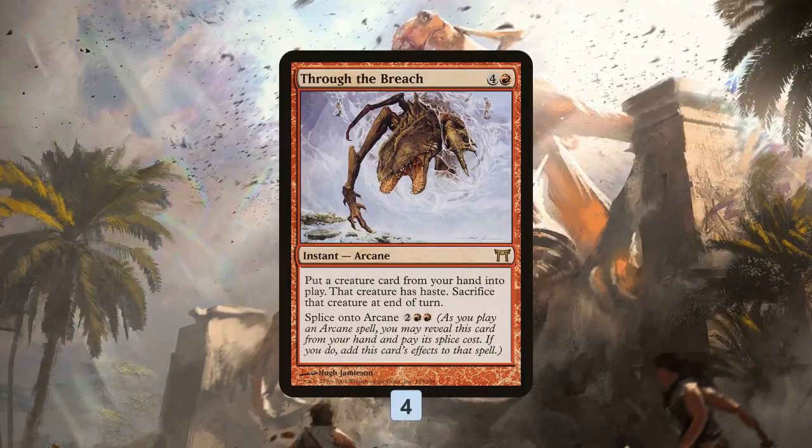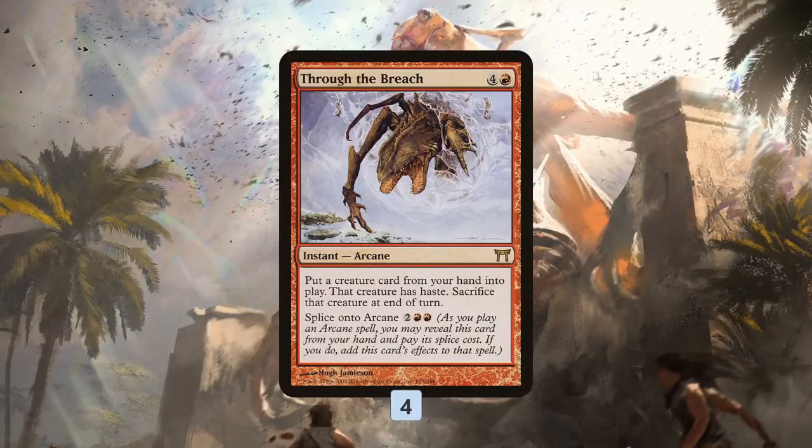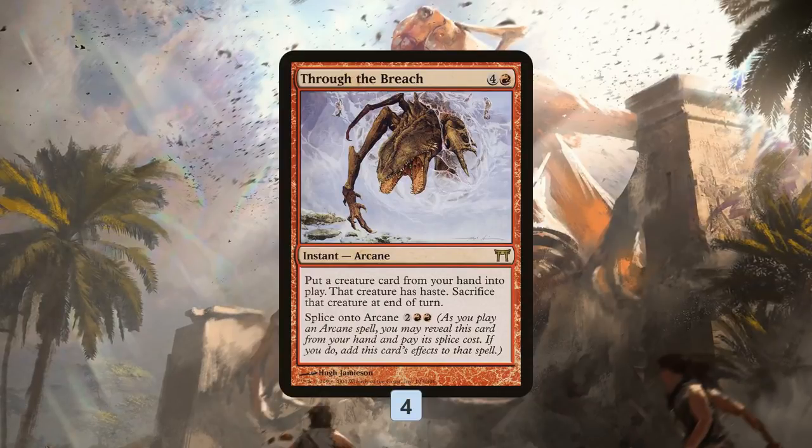We also have a backup plan to cheat our big creatures into play, because with just four Summoner's Eggs there's a risk we'll draw our Emrakuls and World Spine Wurms but won't draw the Summoner's Egg and the deck will just do nothing. Through the Breach lets us for five mana slam a hasty Emrakul or World Spine Wurm into play, smash our opponent — a more traditional way of cheating those big things into play.